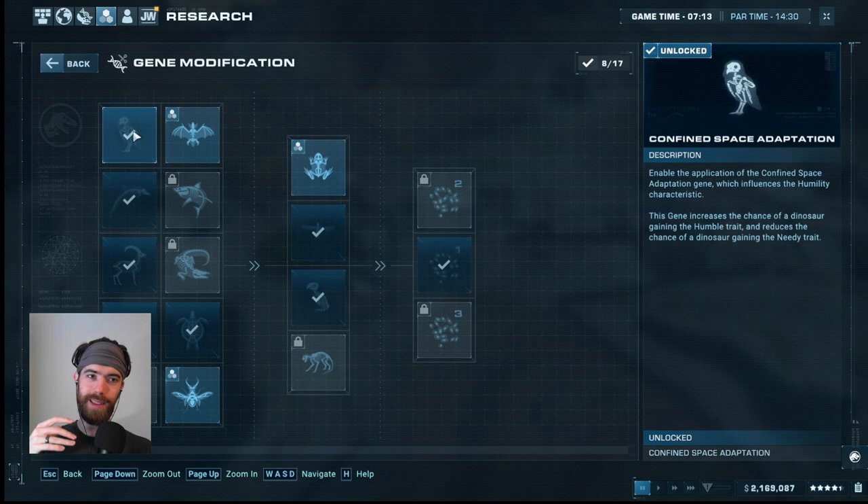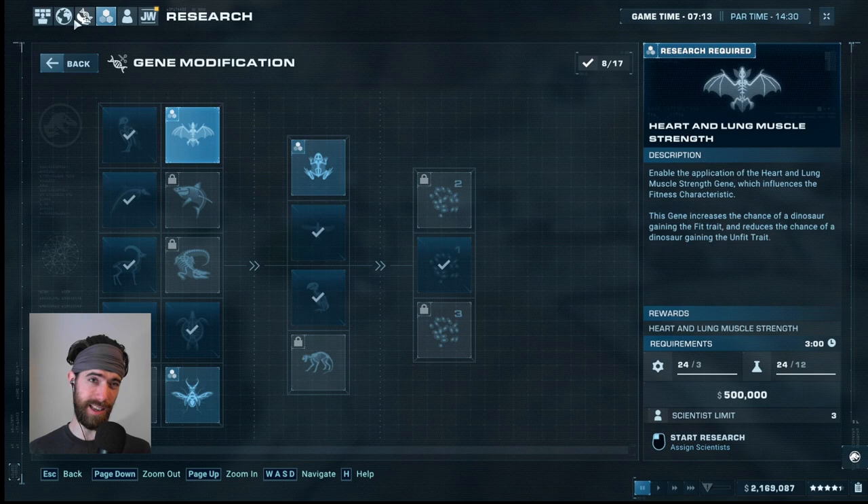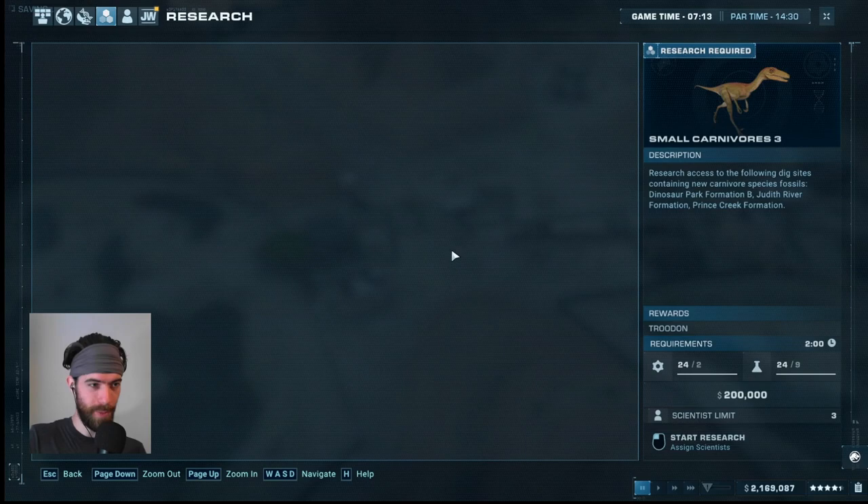A trick I used on one of the other challenge maps was breeding awesome humble dinosaurs that were meant to take alpha — they had a combat trait on top of being humble, so they were primed to challenge for leader. With the humble trait, it only matters what the alpha of the group has, whether needy or humble, and then it applies to the entire group. Do I want fit or strong? It looks like my scientist team is not currently capable of doing strong, and it would also cost two million dollars.